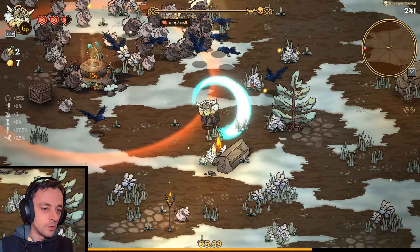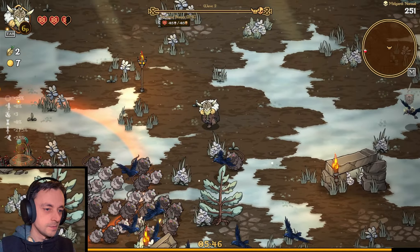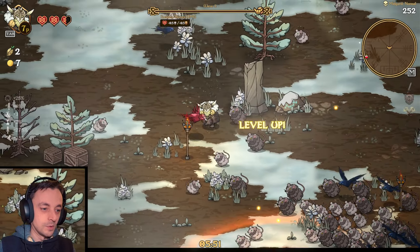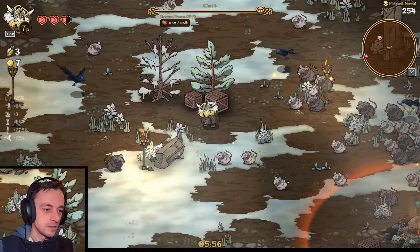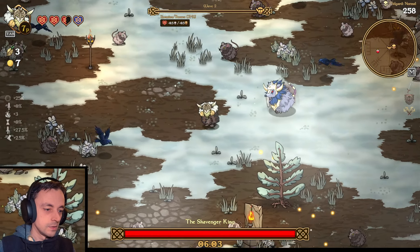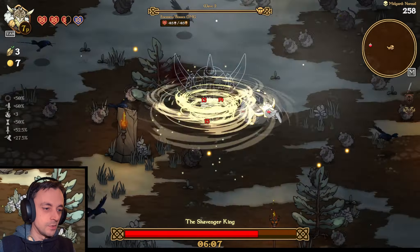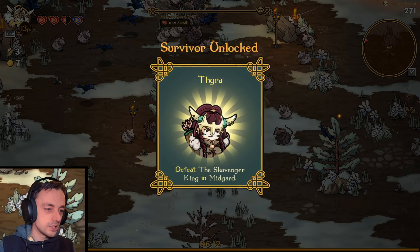We just need one more bit of skill — that's all we need. It's barely anything. Come on, give me more skill. Not one bit more skill, but a little bit more skill. There we go. What? The Scavenger King! Oh dear, I could do with my... oh wow. Just a second, and I will get you with this. This should teach you a lesson. First boss eliminated!